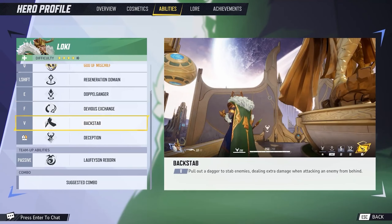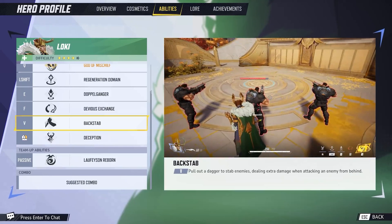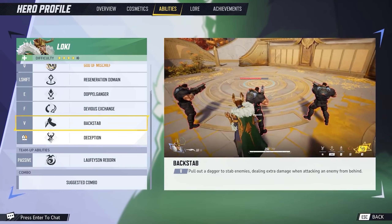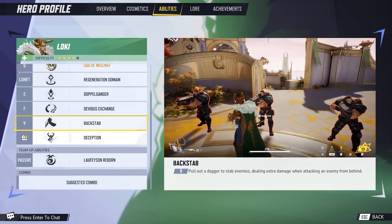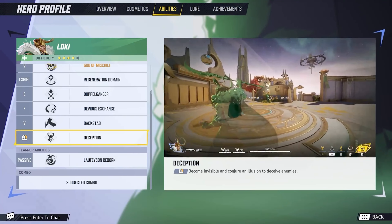Backstab is on V and lets you pull out a dagger to stab enemies, dealing extra damage when attacking from behind. Loki is a low-health ranged character, so this is a dangerous move — that's why they give extra damage from behind. Deception allows you to become invisible and conjure an illusion to deceive enemies. The combo might be: Doppelganger, Devious Exchange, Backstab, Deception — literally right down the list.